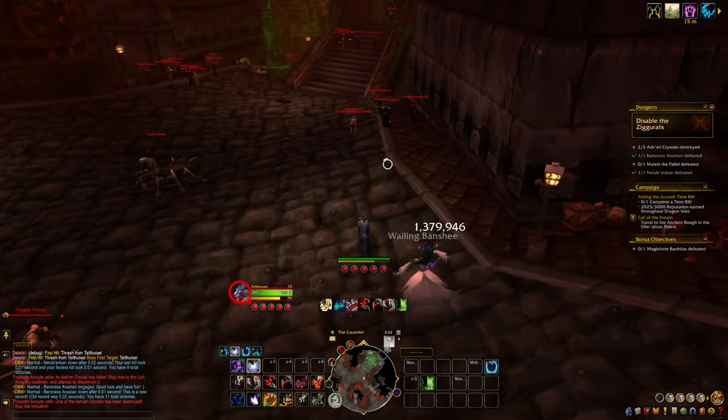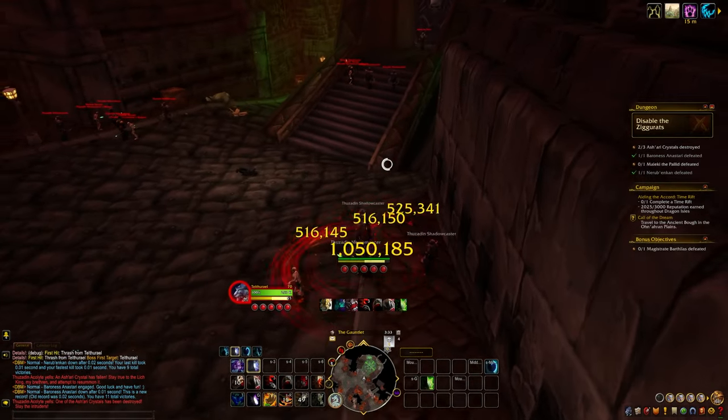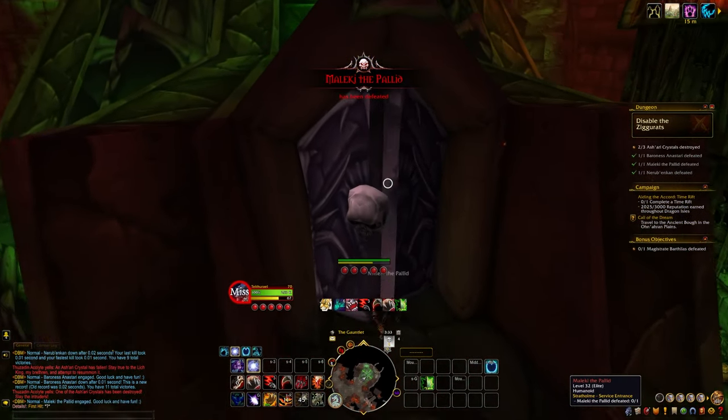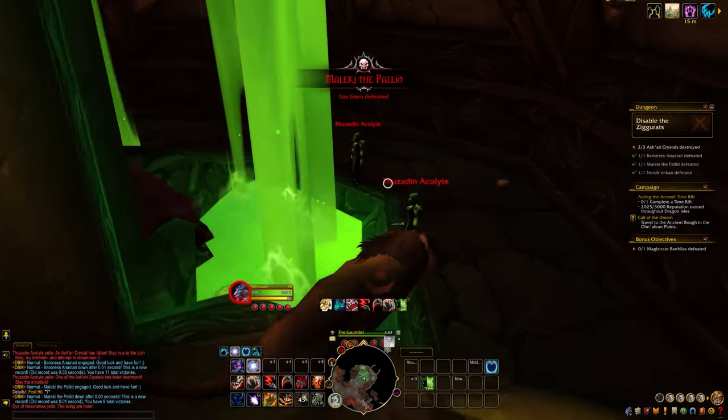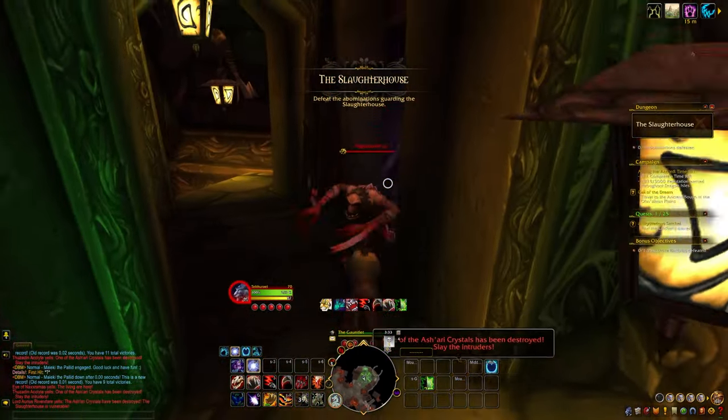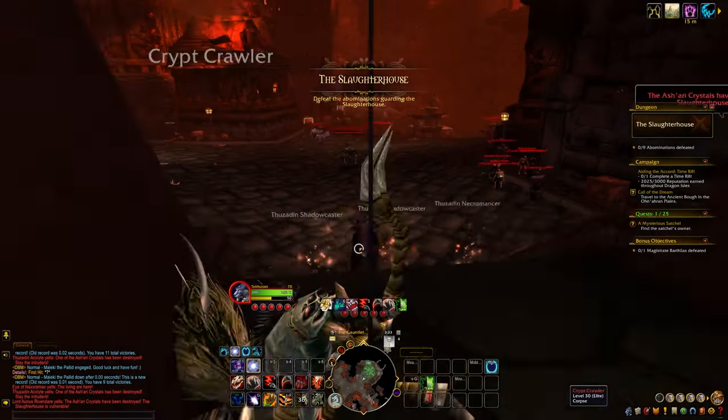Now we're going to be reaching the third boss, Maleki the Pallad, and he has some adds in front, but once again we can just one-shot everything because we're max level. This is the third ziggurat and therefore the third crystal to destroy. I try and jump over and use a Thrash to get as many Acolytes in one hit as I can — on that one I got all five of them, which is great.